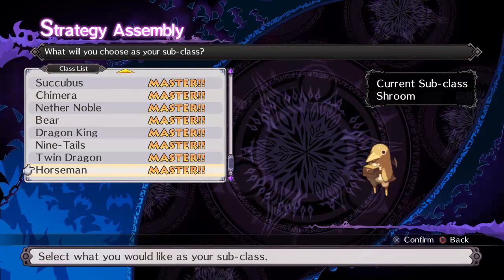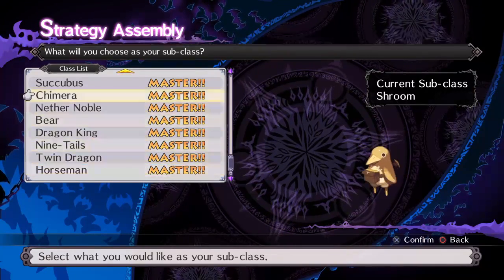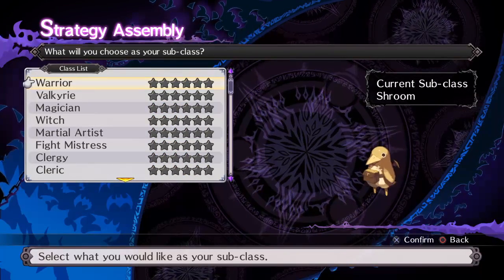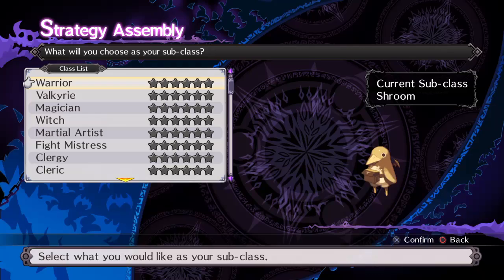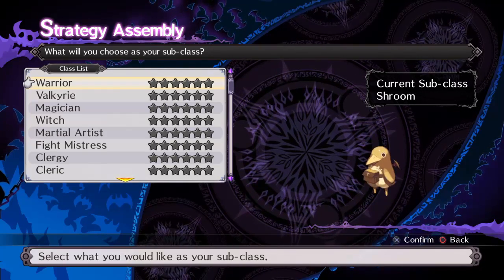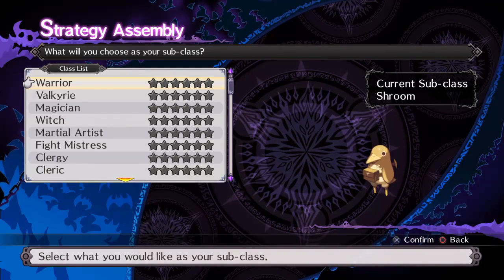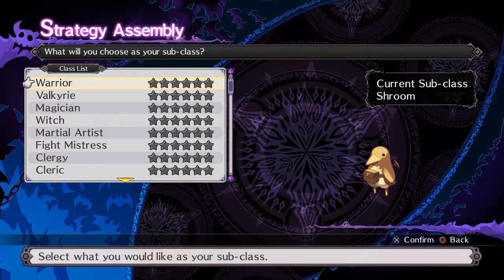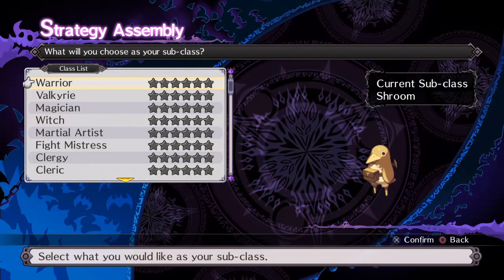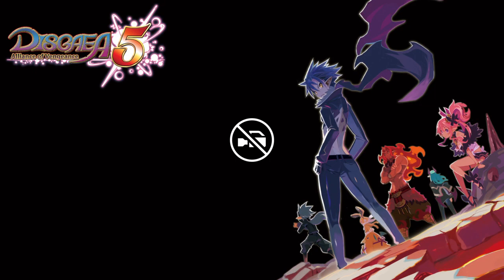Now this doesn't include DLC. Unfortunately I did not get the DLC like I thought I was, but whatever — it is what it is. I will try to get the DLC eventually because I do want Metallia and all those classes you get from the previous titles, including some titles that NipponIchi Software America did alongside Disgaea. So that's the end of this video. This is Eric on the Couch, signing out.